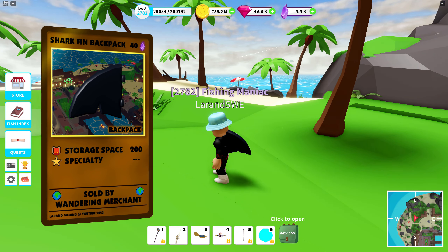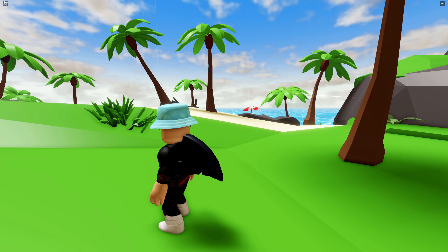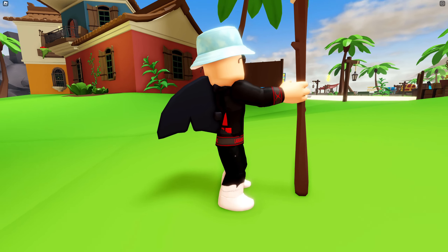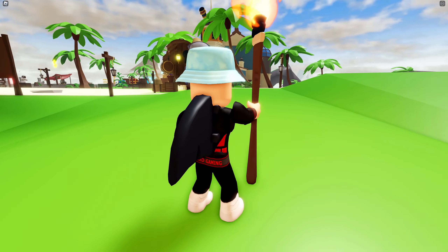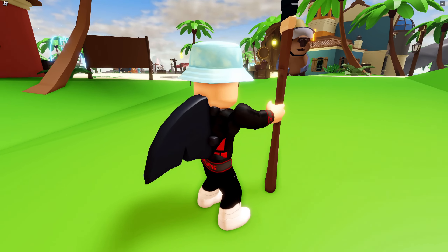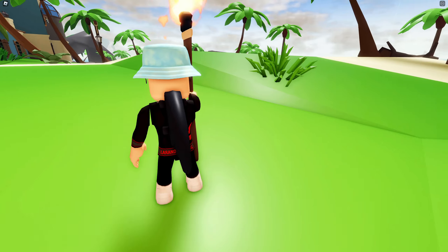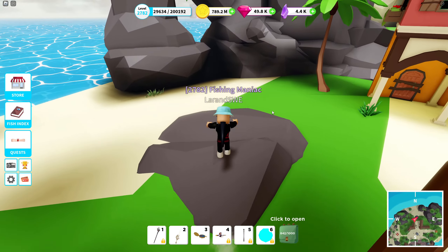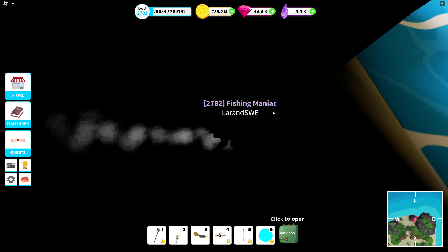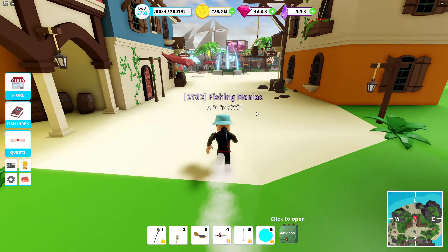Here is the shark fin backpack. It comes in at a price of 40 shards and has a backpack space of 200. Going into free camera — it's a little dark, the entire model is actually very dark, but it has some small details, which is cool. However, nothing really that special — it has the same size as a delivery box which costs 600,000 coins. The model itself is maybe a little better than a delivery box. Nothing emits any light or glows. There you have it, that's the shark fin backpack.